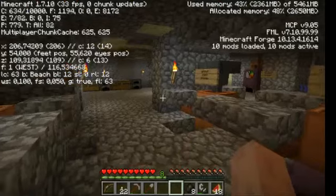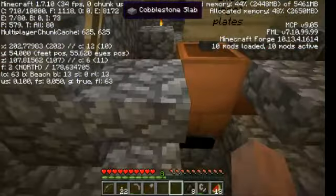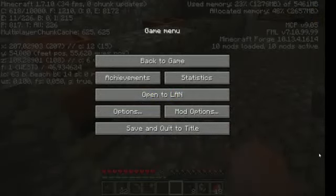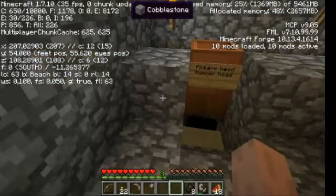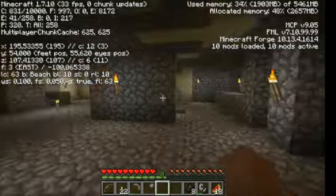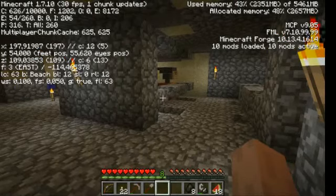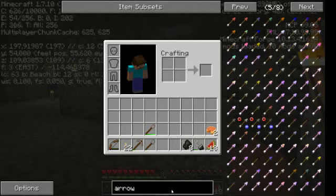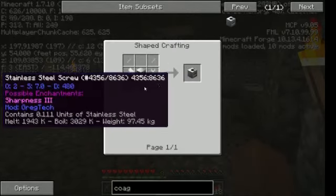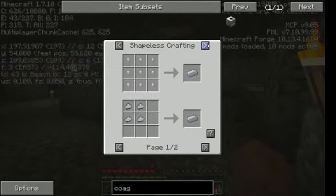This ensures the alloys don't evaporate and the crucible doesn't melt. A ceramic crucible melting is not such a big problem, but losing your alloy melt is, because some materials are quite precious to get. Chromium for example - I still haven't found it - because that could give me access to rubber with a coagulator. A coagulator needs pure stainless steel, and the only thing I still need for that is chromium.